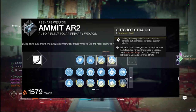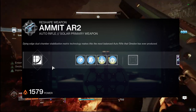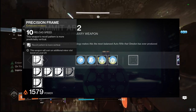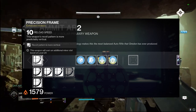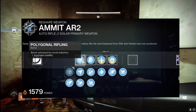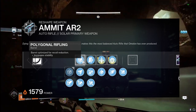Moving on to the PvE side with this weapon, pairing it with the Solar subclass — especially with Incandescent. First off, we're going with the enhanced intrinsic reload for that +10, giving us a smooth 48 reload, especially since this hits a little harder as a 450 RPM. For our barrel, we're going with Polygonal Rifling, because it doesn't decrease range or handling but gives us a nice stability increase all the way up to 55.